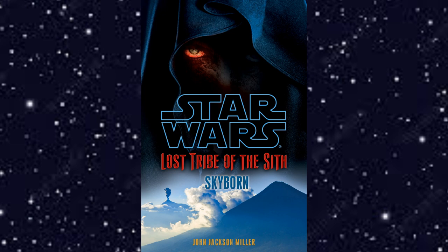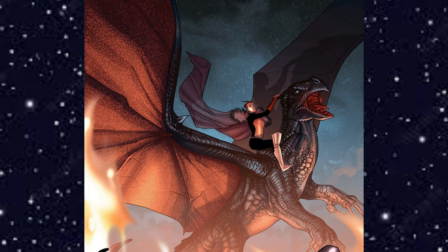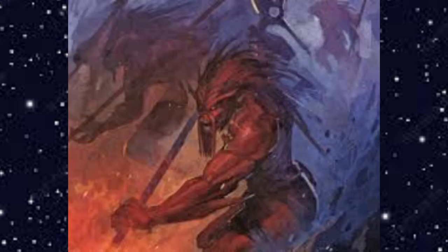The next story, Skyborne, also set 5000 BBY, gives the natives' perspective. We follow Adari Val, a female Keshire, and learn about the Keshire and Kesh. Adari is the rider on the flying creature; the Sith capture her and they learn about each other. Eventually Adari bridges the gap — the Sith go to the capital city of Tav and claim to be gods, the Skyborne, kicking out the elite leaders and becoming rulers themselves while they try to get their ship fixed.